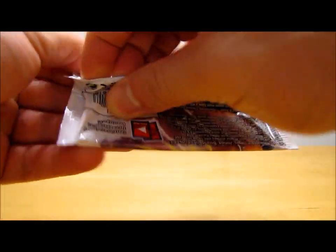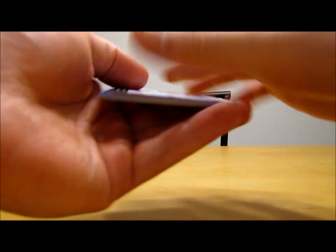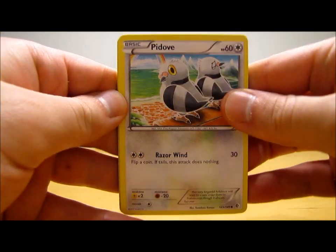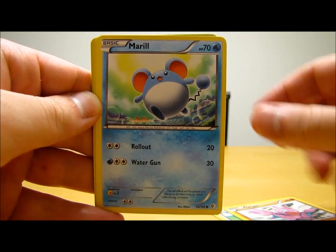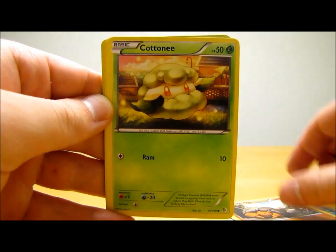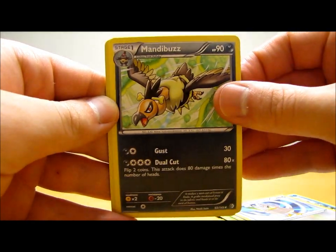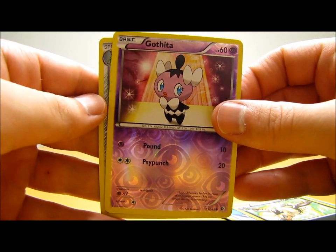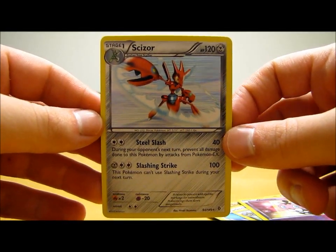I'll also start reviewing all of the Boundaries Cross Pokemon cards on my blog. I think I'll be reviewing Oddish from Boundaries Cross, the first card in the set. So we have Pituv, Gligar, Meryl, Dwebble, Cottonee, Skarmory, Farfetch'd, Mandibuzz, Gothita — that's a reverse holo, just a common. And then the actual rare in the pack is a Scizor holo. Nice first haul of the box there.